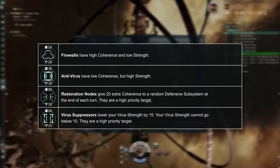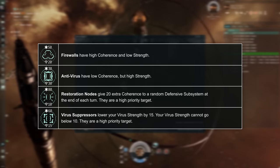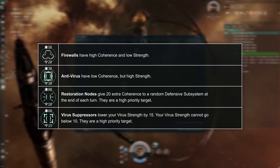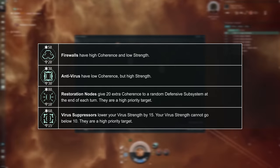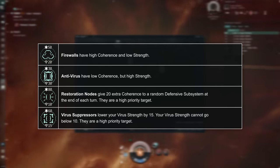You generally want to avoid attacking as much as possible until these have been removed from the network. It's generally a good idea to explore further before directly attacking a defensive subsystem, as you may uncover additional helpful utility subsystems which you can use to overcome them, or even the exposed core if you're lucky. However, due to the disruptive effects of restoration and suppressor nodes, you will want to destroy these immediately.